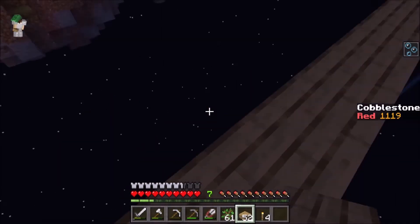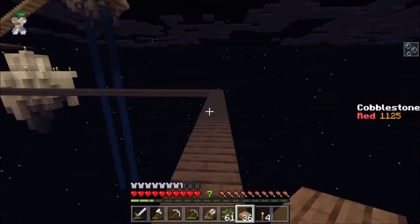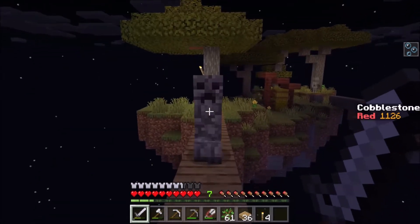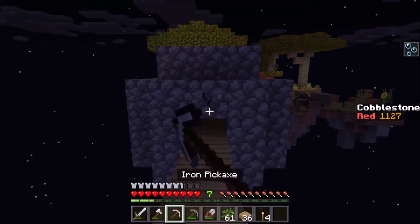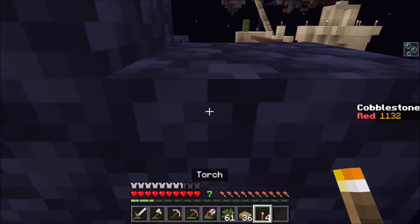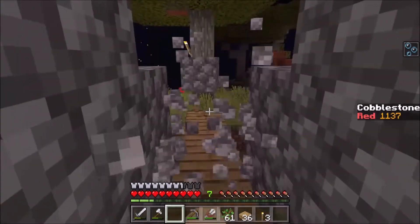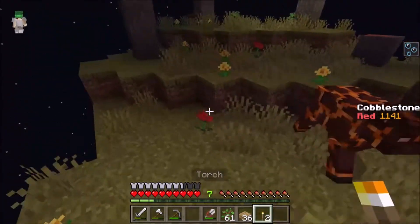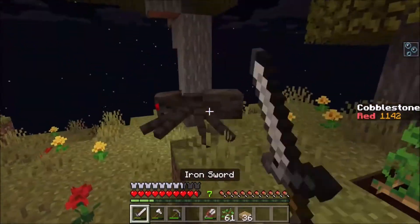Oh! I've gone quite far! Okay! Oh! Hi! Cobblestone creeper! Okay! So if anyone doesn't know what the cobblestone creepers do — that's what they do. They blow up and they leave cobblestone behind in their wake. I'm just gonna pop the torch there and just continue with my life. And my broken pickaxe. Oh gosh! There's a magma cow! Oh! And there's some potatoes!